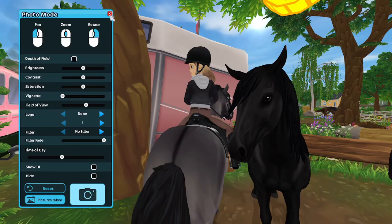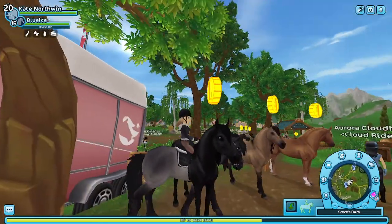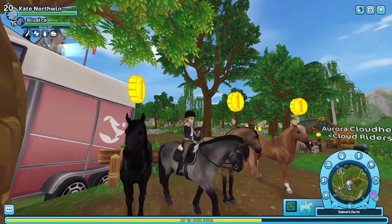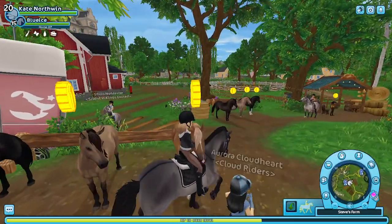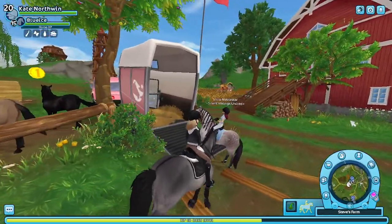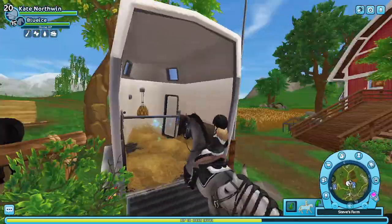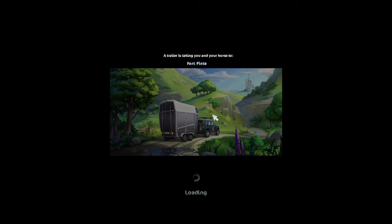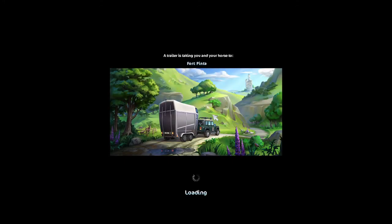I think I'm going to go look at the one at Fort Pinta and then choose, because it's between the solid black, the flaxen chestnut, and maybe the bay. Even though I know I probably won't want the Fort Pinta dapple gray, I still want to look at all my options.